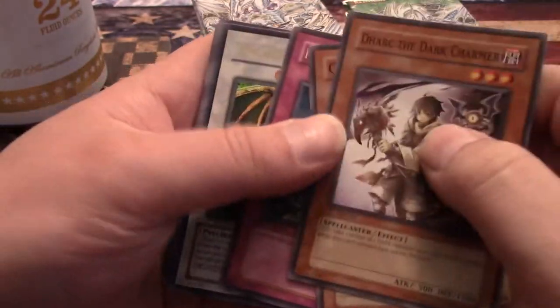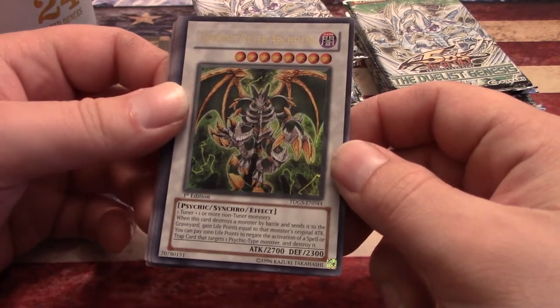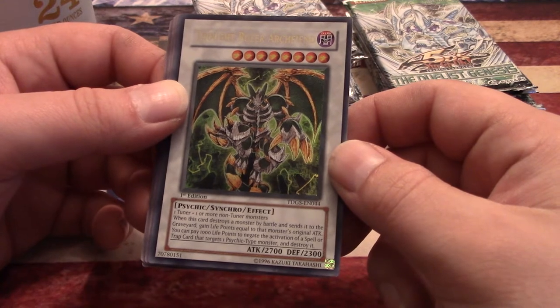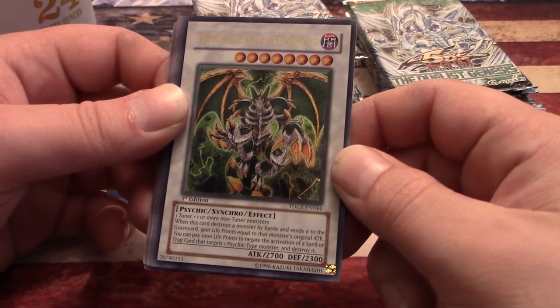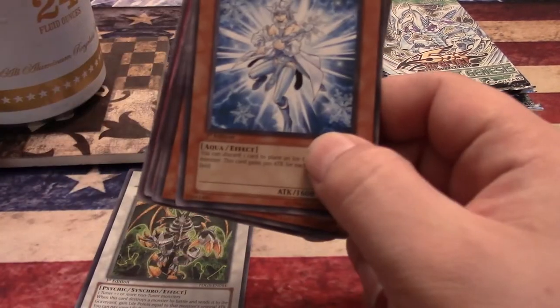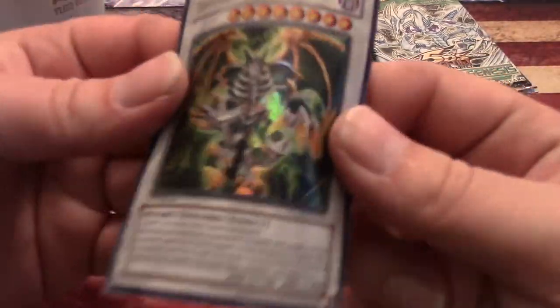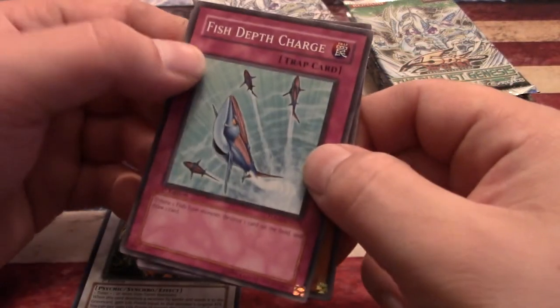Pack three: Oyster Meister, Needlebug Nest, and Thought Ruler Archfiend — ultra rare! Not ultimate, but I'll take the ultra. One tuner and one or more non-tuner monsters. When this card destroys a monster by battle and sends it to the graveyard, gain life points equal to that monster's original attack. You can pay 1000 life points to negate the activation of a spell or trap card that targets a monster and destroy it. And yes, you do get a rare in these packs — this is the first set to get rares along with holos. Love the ultimate rare; that was like a boss monster back when synchro summons first came out.